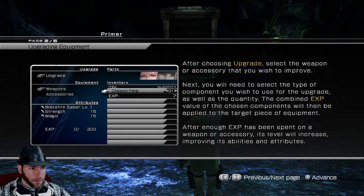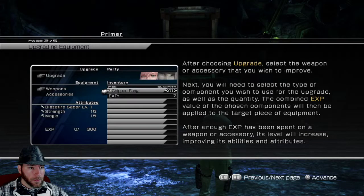After choosing upgrade, select the weapon or accessory you wish to improve. Next, you will need to select the type of component you wish to upgrade, as well as the combined experience value of the chosen components will then be applied to the target piece of equipment. After enough experience is spent on the weapon or accessory, it will level increase.